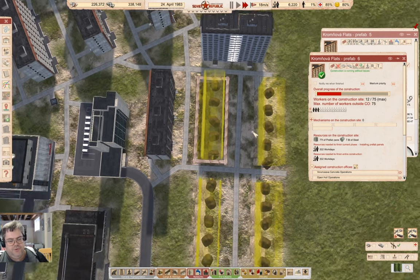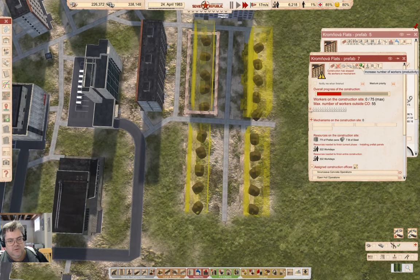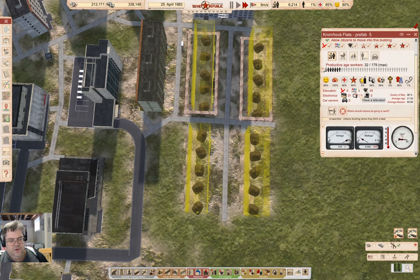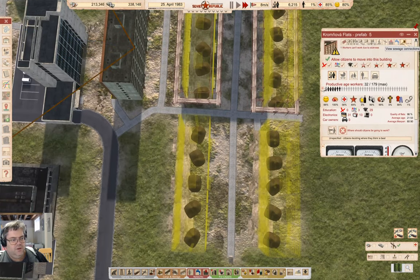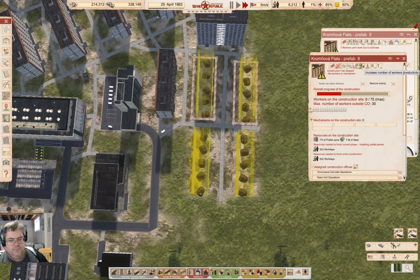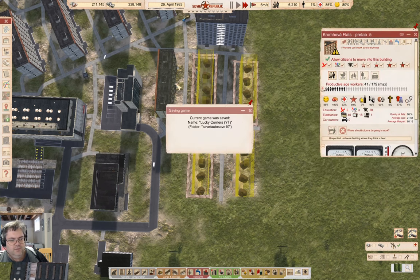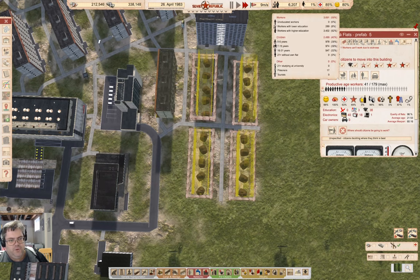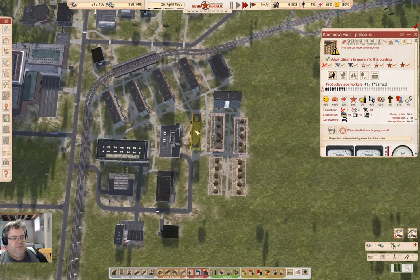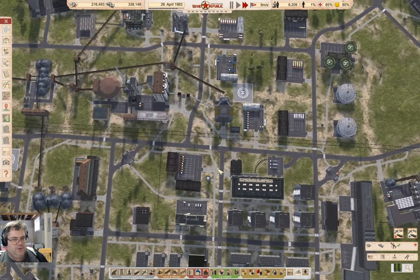I'm just going to build the rest of these, because they should have water for sure, and those, and heating. Just build all of these and then we'll have some open housing. This guy's up to 41. We don't have people that aren't housed anymore — that's good. And these are 96% flats, so that'll be good for this number.